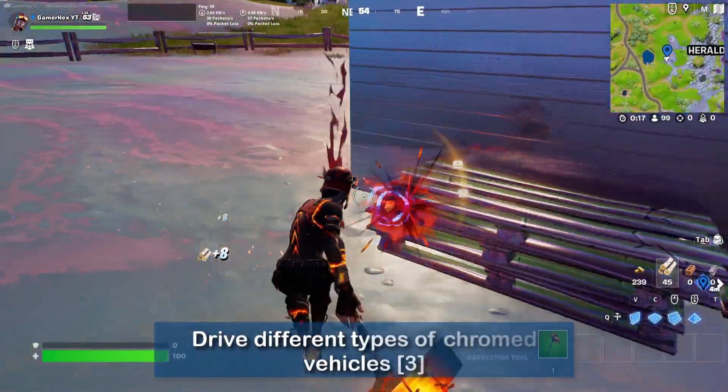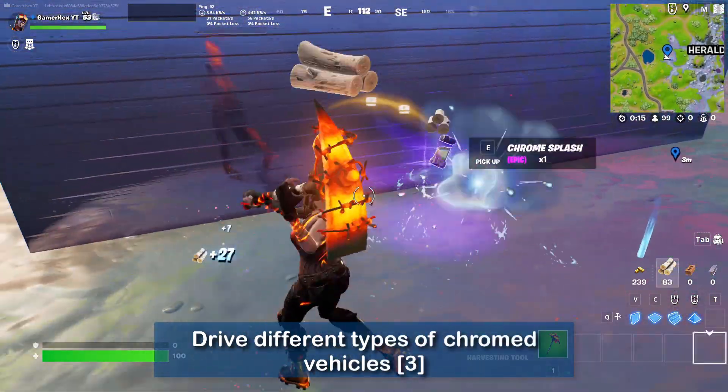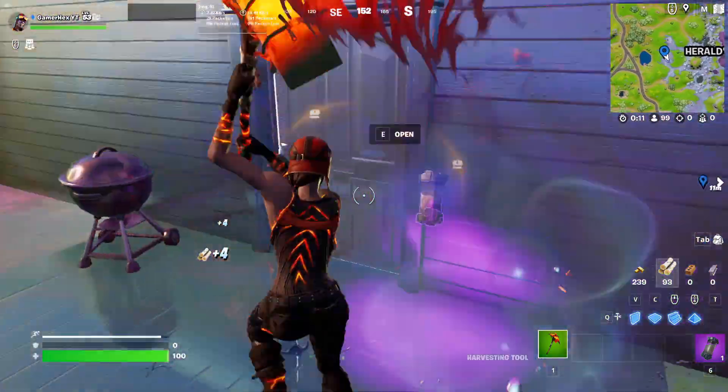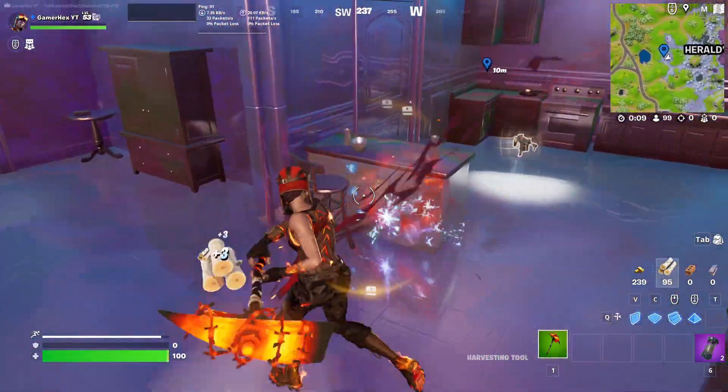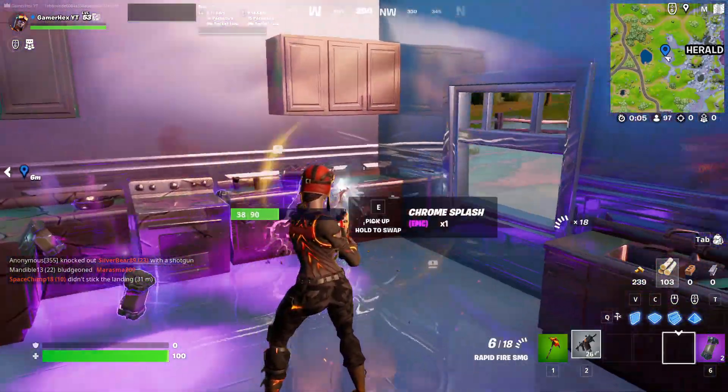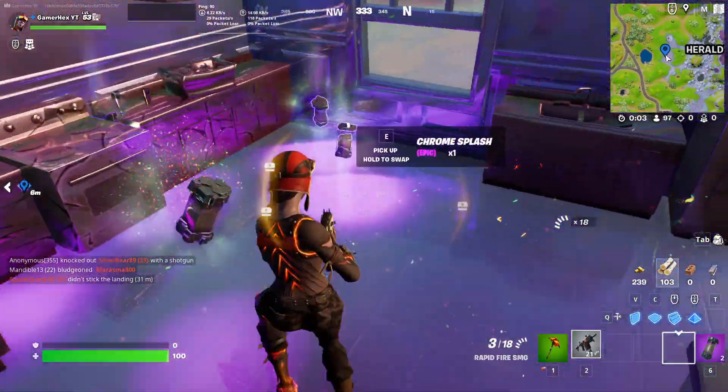This is the best location. Try to get some chrome splashes like this one — we need at least three of them. Destroy some structures, and by the way, if you destroy the structure with the gun you will get them faster.